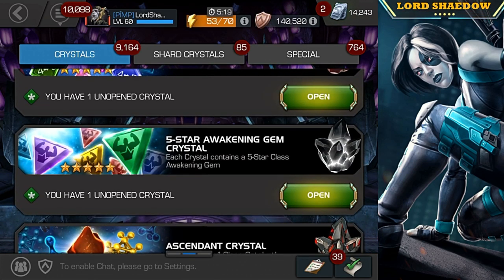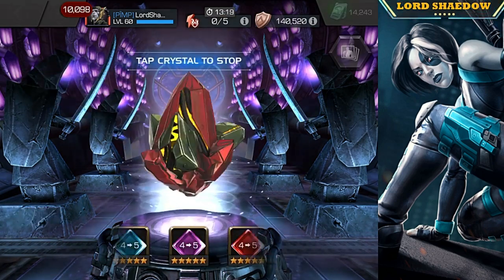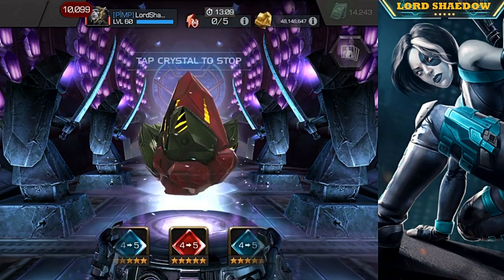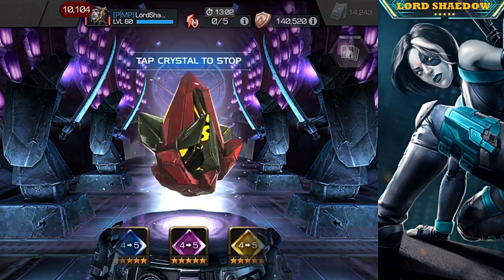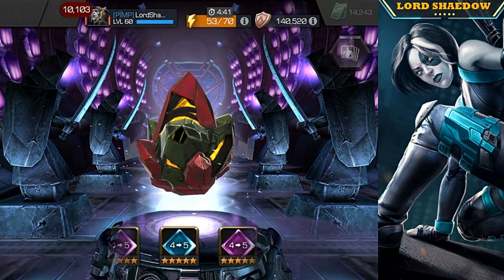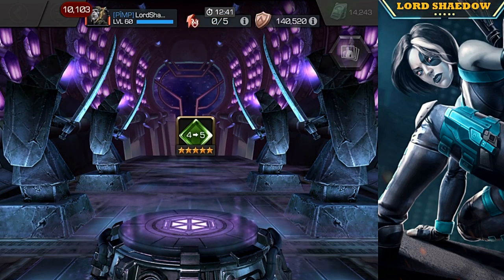We've got the awakening gem crystal and the rank-up gem. Let's start with the rank up. I can use any of them — I already have a Mutant four-to-five, so if I get another Mutant I just hold it. If I got another Mystic, chances are Sim Supreme is going to get that one. Let's see — no Mutant. That is quite interesting. Chances are I'm going to give that to Thing — I love Thing, though he's not awakened.